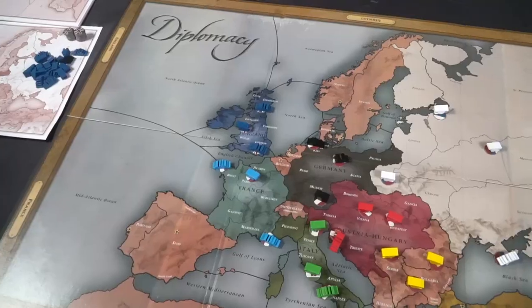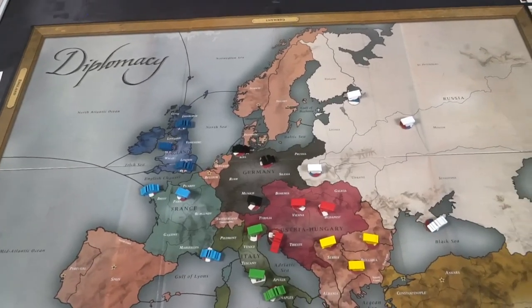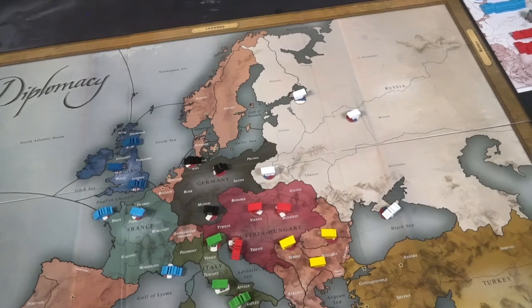Hey guys, welcome back to another Unfiltered Gamer board game review. Today's game up on the tabletop is Renegade Game Studios' Diplomacy. This is a two to seven player game that takes anywhere between two to four hours to play, and is for ages 13 and up. In Diplomacy, you are playing as large powers of the eastern world's countries prior to World War I.